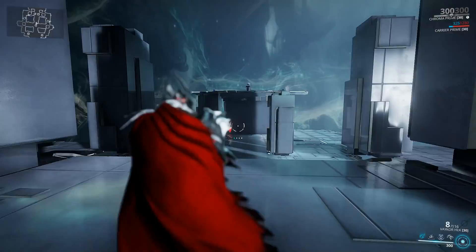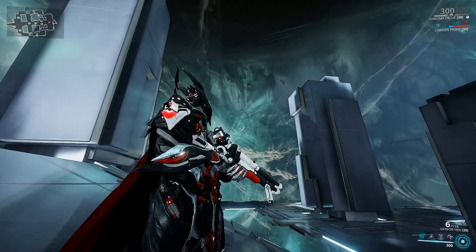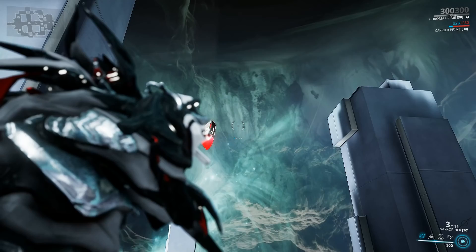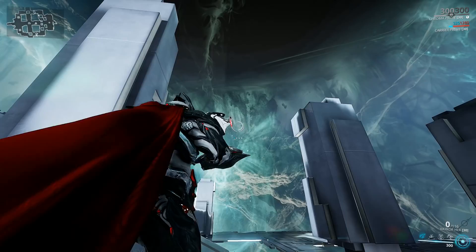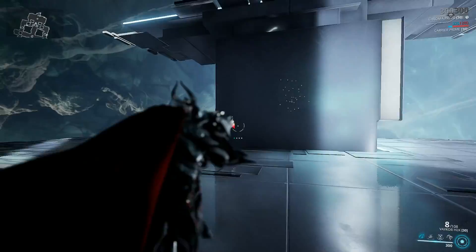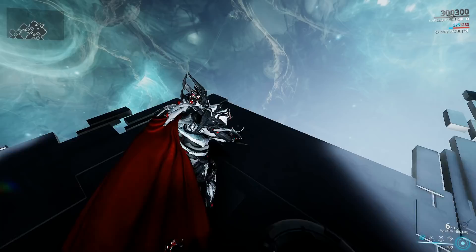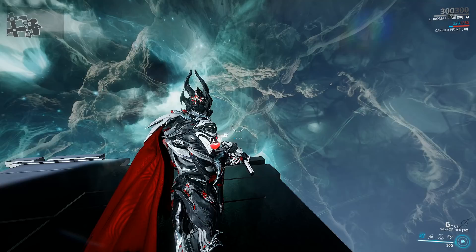Let's begin by checking out the weapon without any mods equipped, and for that I'm simply gonna be taking a couple of free shots. The Vakor Hex doesn't really differ much from the regular Hex in the sense that it looks the same, it sounds the same - that thunderous roar is absolutely amazing. You get even the same amount of default pellets: 7 pellets by default, just like the regular Hex. What this one has that the regular Hex does not is an innate syndicate effect from Steel Meridian, the Justice, which is absolutely fantastic.